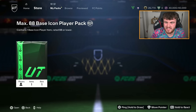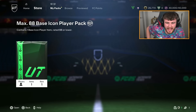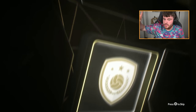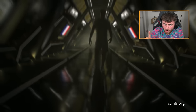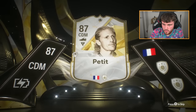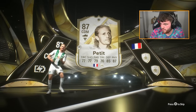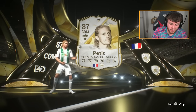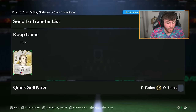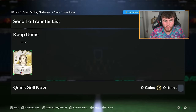The Dazzle Bombs pack next - I don't even know what badge that is, but it's got a big W on it. I'm hoping that big W on the badge means big W in the pack. CDM from France - Petit or Makelele? It looks more like Petit to me. That's good - Petit is about 700,000 coins. He might go down a little bit since the icon pack came out. That's quality - over double the pack cost. We absolutely take that.